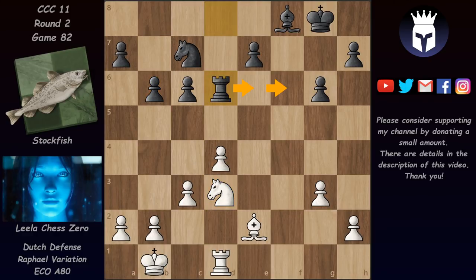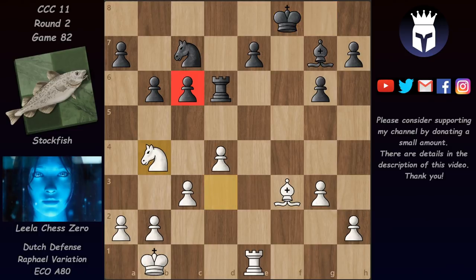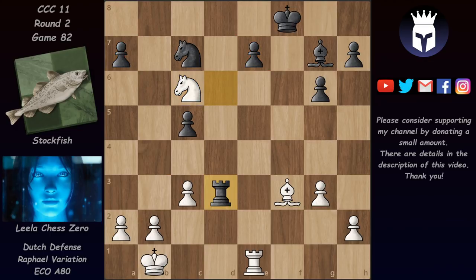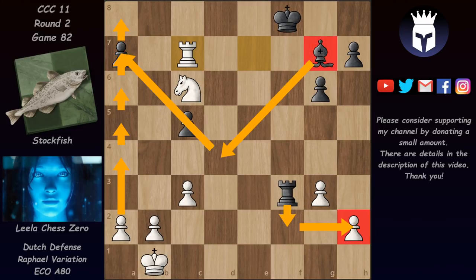Now came rook e2 defending the h2 pawn, we have a rook exchange, and now b6 and knight d3 followed by rook d6 - Stockfish is activating his rook. Rook e1 now and bishop g7 with the idea of replacing the bishop with the king in babysitting this e7 pawn. But now we have bishop f3 attacking c6, and after king f8 we have knight b4 and this pawn cannot be defended. If Stockfish pushes it forward then after pawn takes, pawn takes, and knight c6, Stockfish would lose a7 or e7 anyway.